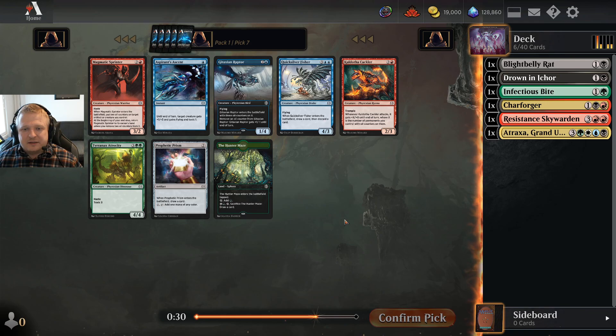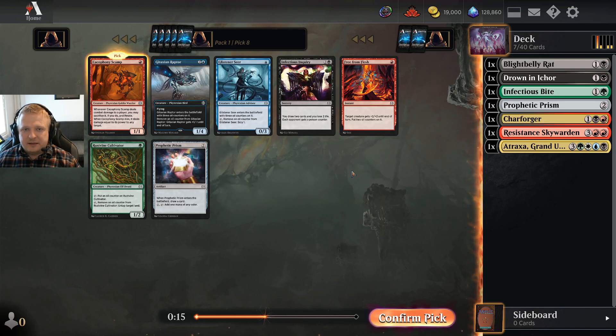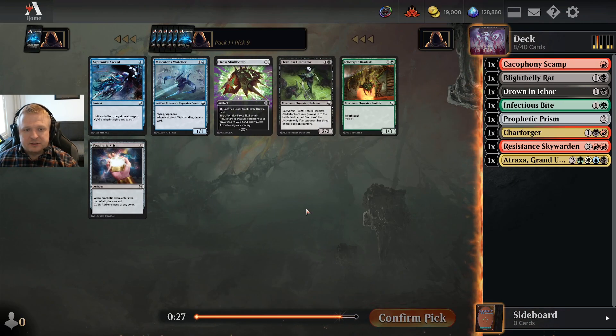I'm getting another Prophetic Prism and don't have a lot for red and black. I could have taken the Phyrexian Atlas and Terramorphic Expanse and now the Prism to make Atraxa closer to reality. Black-red isn't the best archetype for Kuldotha Hackler — black doesn't really care about oil that much. I'll take the Prism and can still continue the Atraxa plan. But seeing a Cacophony Scamp here — another nice red card — I think it's just better to take the Scamp. Tar Forager is such a good card that it's worth pursuing the black-red stuff, which seems somewhat open.